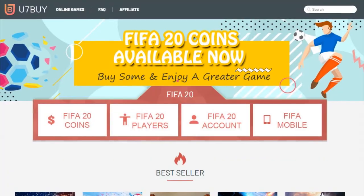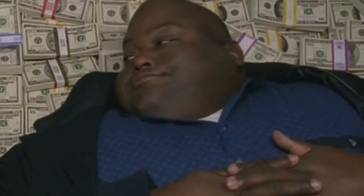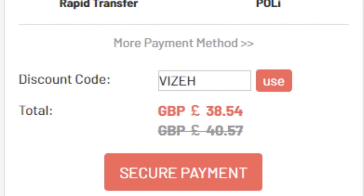Hey, so this is new. If you guys want coins from one of the best places on the market, make sure to go to usoby.com and use the discount code 'visa' for 5% off your total order. If you don't use a discount code then I will cry.